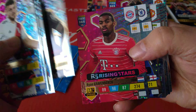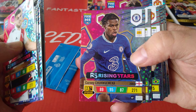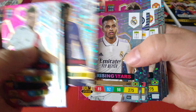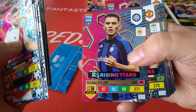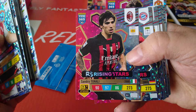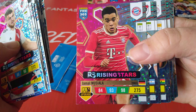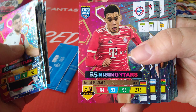Kalulu for AC Milan. And here's Gravenbirch, who's on the cover of the booster set, Netherlands, Bayern Munich. Here's Chukowemka for Chelsea. Rodrigo, Real Madrid. Aslany, Inter Milan. Here's Anthony. Tonali, AC Milan. Here's Musiala - 275, 93, 98. Control and attack. Very highly rated.